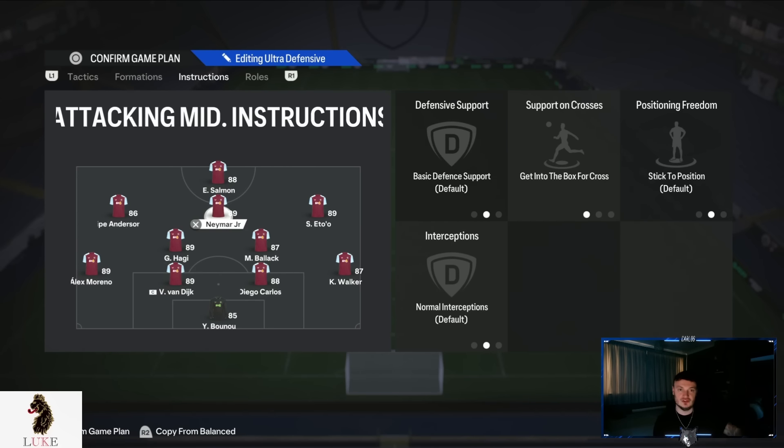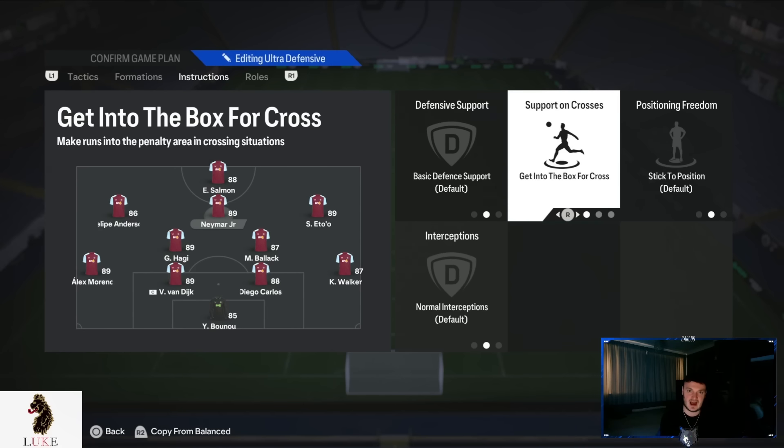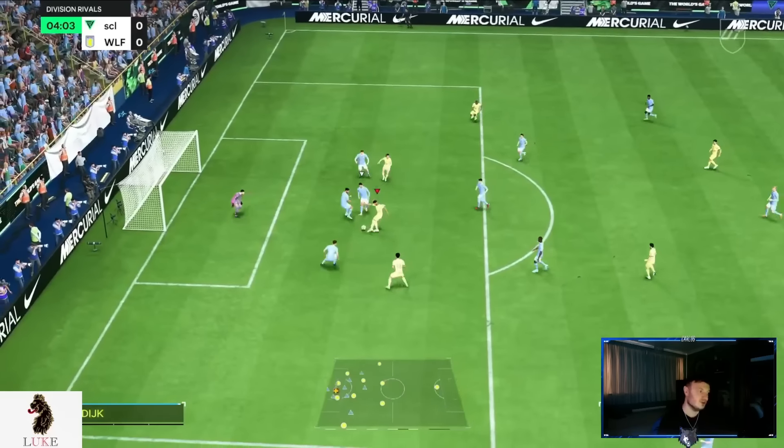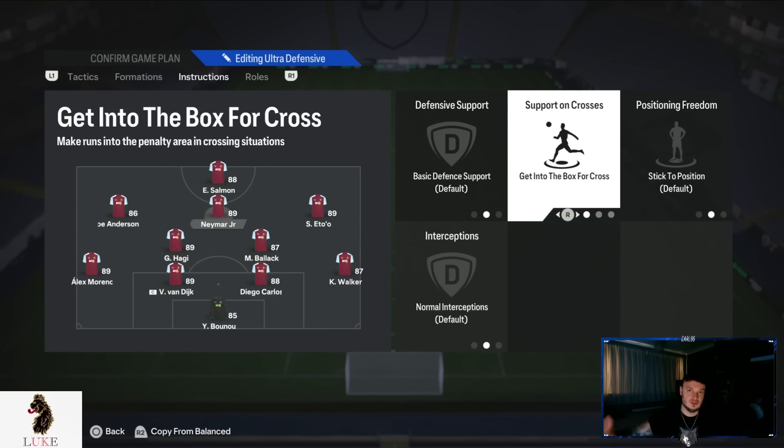The middle CAM is probably the most important player in the 4231, so have your best or favourite player there because everything goes through that CAM. The only player instruction you want on that CAM is getting to the box for a cross. Your middle CAM will make penetrating runs in behind and overlap your striker. When we're running down the byline or playing wide, your CAM will be in the box, getting goals and assists from those attacking situations.